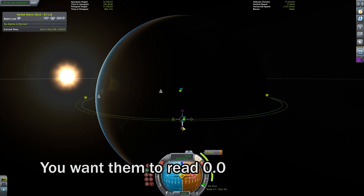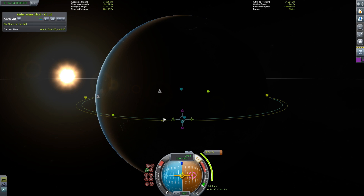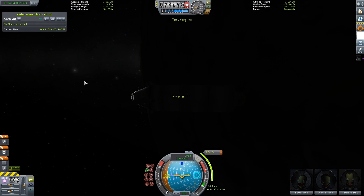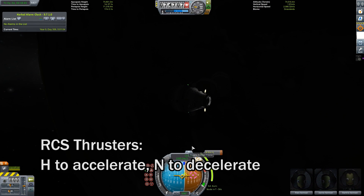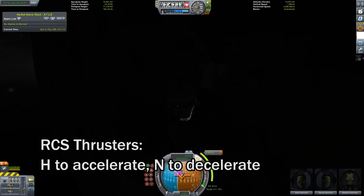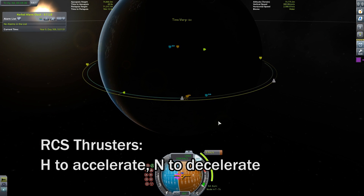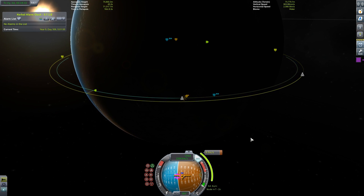I find it's best to try and get a sweet spot when they're right in the middle of switching. Once you have your maneuver set up, warp to it and carry it out. Depending on how much delta-V you have to use, you may find it worth it to use your RCS thrusters instead of your engine. Enable RCS and use the H and N keys to move forward and backward respectively and carry out the node.